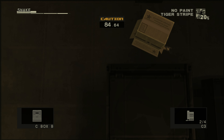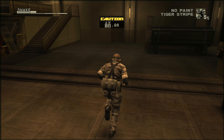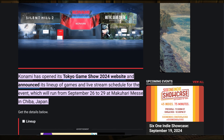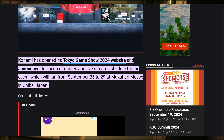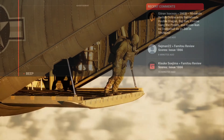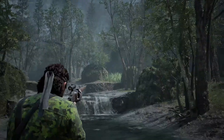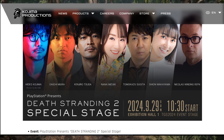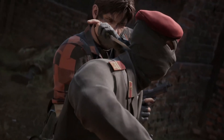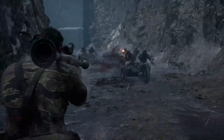The MGS3 remake still doesn't have a release date, so we'll just have to wait and see. Keep your eyes open on Tokyo Game Show 2024 coming up September 26th to 29th — Konami will be hosting another Production Hotline livestream where we'll get a better look at what to expect. Silent Hill 2 is likely to be brought up as well, and Hideo Kojima himself will appear on the 29th to talk about Death Stranding 2. Hit subscribe and turn on notifications for more Metal Gear Solid content, and like the video if you enjoyed it. I'm The Voice Box, and until we meet again.